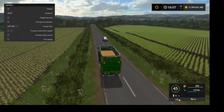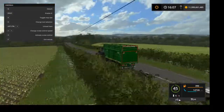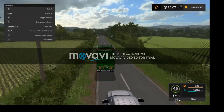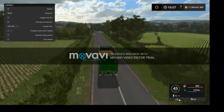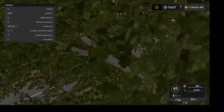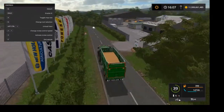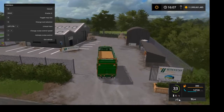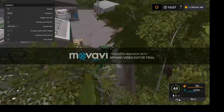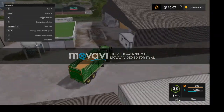Down here you're going to be able to see one of my easter eggs for my next video. If any of you reckon you know what it is, please comment down below. And if you guess it correctly, I will shout you out in the next video. I'm going to pull in here and dump the grain at the grain sell point and show you the animation triggers and a bit around this map. I hope you enjoy.